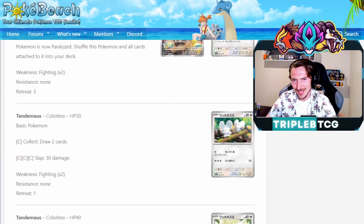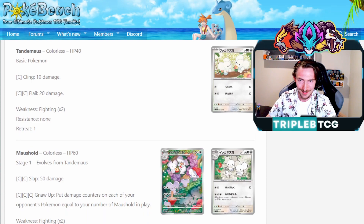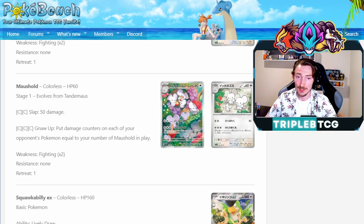We also get Tandemaus, a bit of a fan favorite from the new games. One version has Collect for one colorless — draw two cards — and three colorless does 30 damage. The other version does 10 damage for one energy or 20 damage for two energy. Tandemaus evolves up into Maushold, which has the attack Slap for three colorless doing 50 damage, then puts damage counters on each of your opponent's Pokemon equal to the number of Maushold in play. Interestingly, it doesn't say your Maushold — not sure if that's a translation error. Since it's damage counters and not damage, you won't be blocking that with Manaphy, and Big Parasol will be rotating, so it might be a solid spread deck concept.